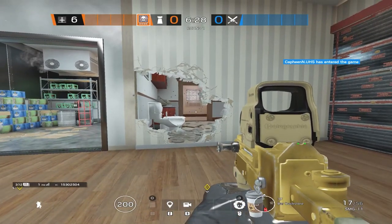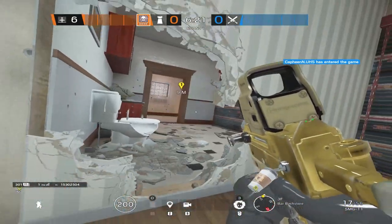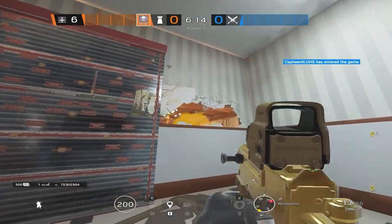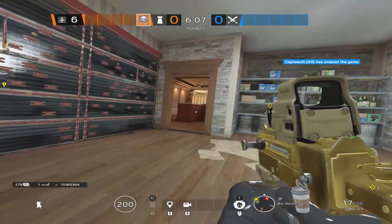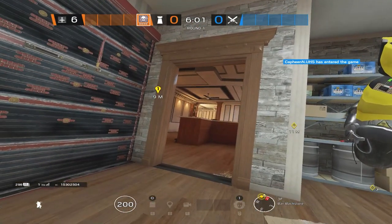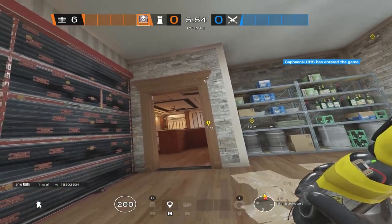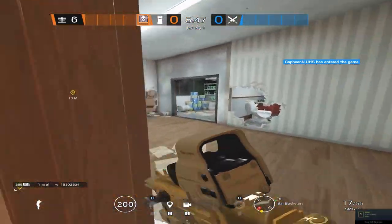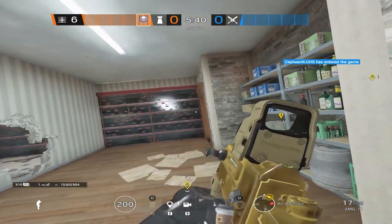Later in the round as Smoke — I'm talking like one minute left — pretend Wamai is getting pressured in pixel really hard. This is why this bathroom rotate is here. You can actually come through here and use these holes you made to smoke the push on Wamai. You can smoke mini bar or smoke the double door depending on where they're coming to push Wamai out. Another very useful position that freezer gives you is you can smoke cigar door and the default plant. You can just huck a smoke grenade over there and the defenders will be forced to plant either in the open or behind the bar — and obviously if they're planting behind the bar, you can just swing out and own them.